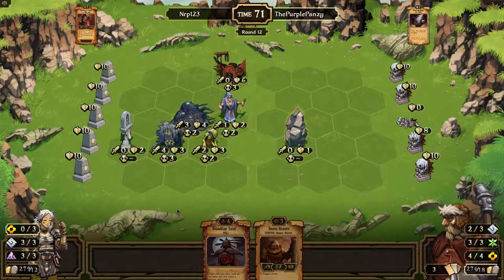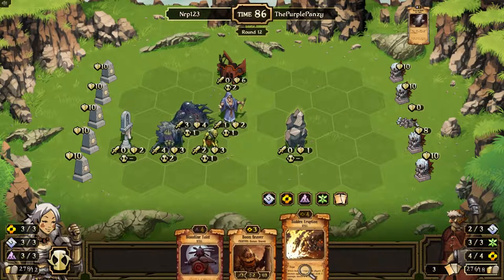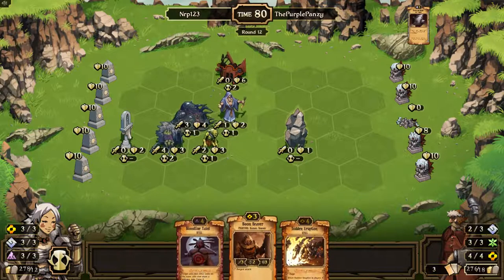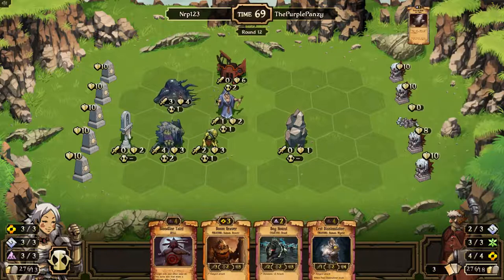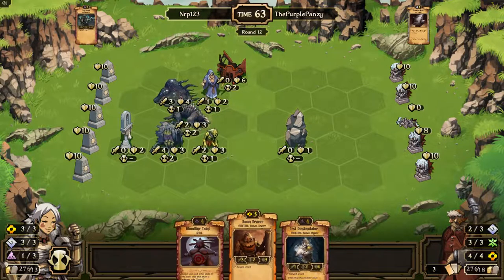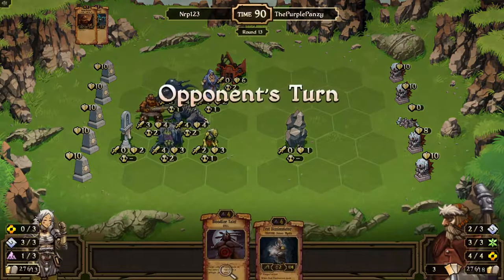I have a Bloodline Saint and a Boomeraver — two things I could use. He puts a Resident Hall on that thing, so he'll get some Order from it. Sudden Eruption — that could be fun. I don't know how to sack. Sudden Eruption, because I want to be able to pump this thing anyways. We can play a Boomeraver and a Boghound. I'm going to space my guys out so that this Boghound gets to have four attack. And now I'll have a Boomeraver. This is fun.